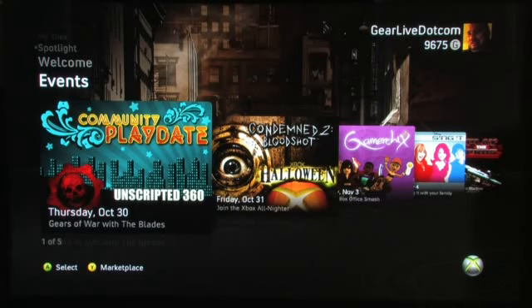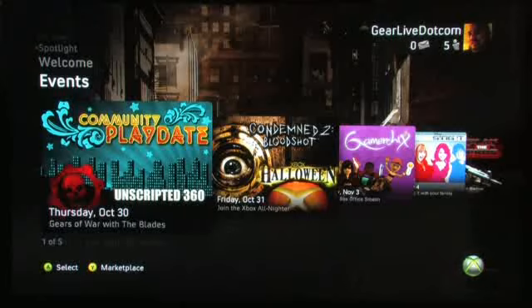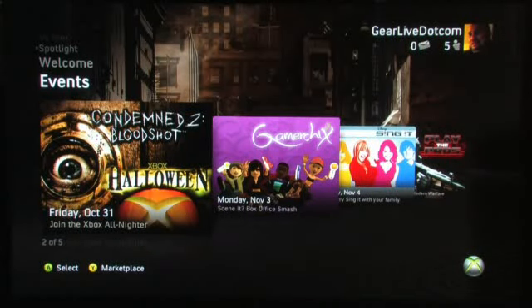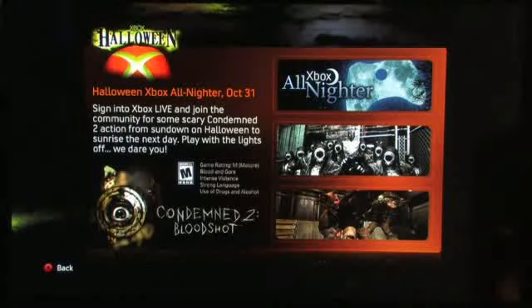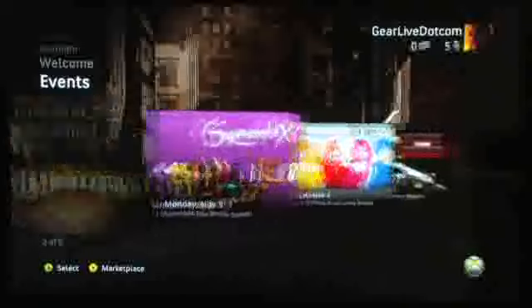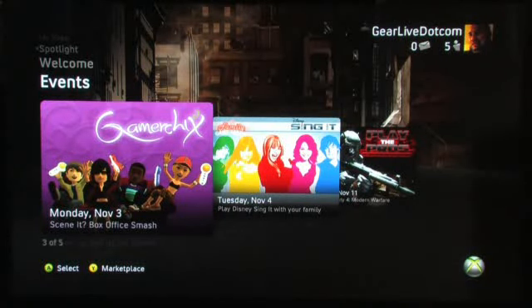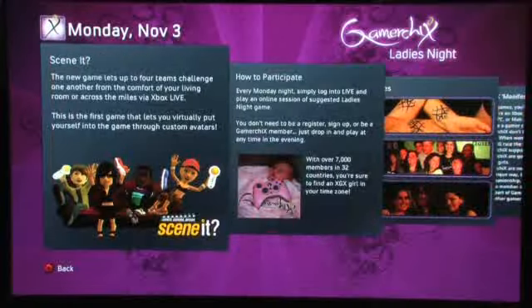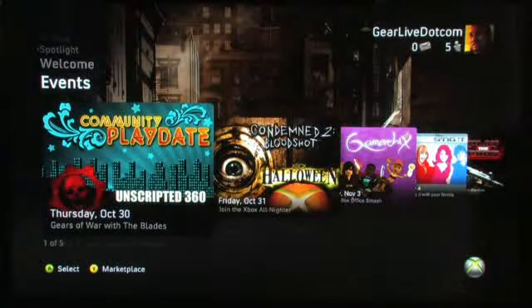Events is a new area as well. Xbox has had events for a while but it's always been hard to figure out when they were. Now it's right here in your dashboard. On Thursday October 30th you have the Gears of War community play date with Unscripted 360. They have an Xbox all-nighter on Halloween with Condemned 2 Bloodshot. Gamer Chicks, which is Trixie's gaming group for women, is playing CNET Box Office Smash on November 3rd. This will always update with the latest events coming for Xbox 360.